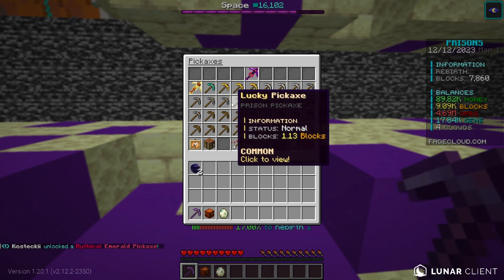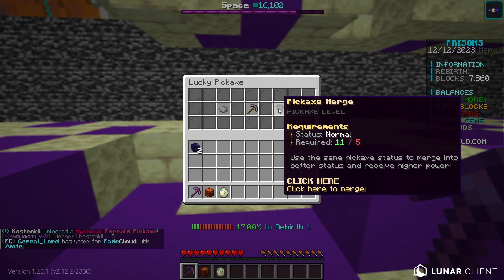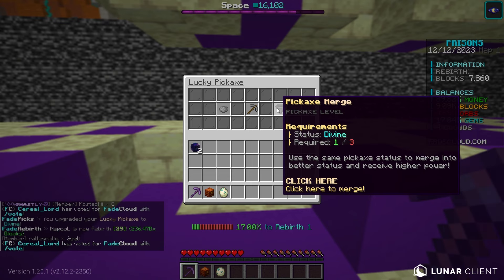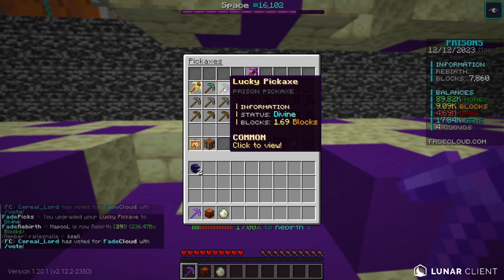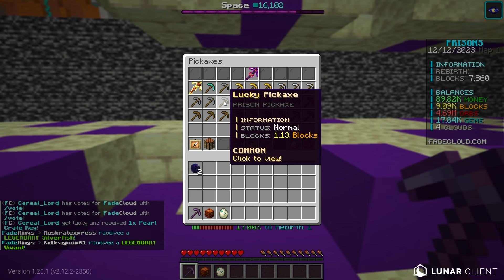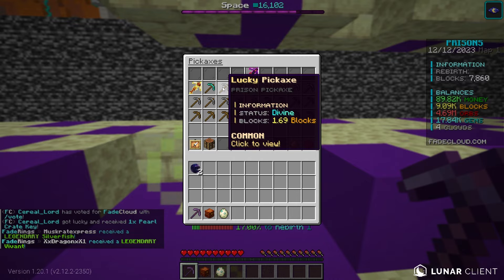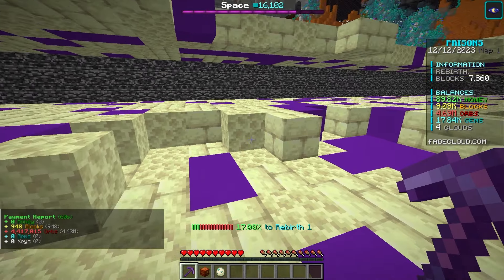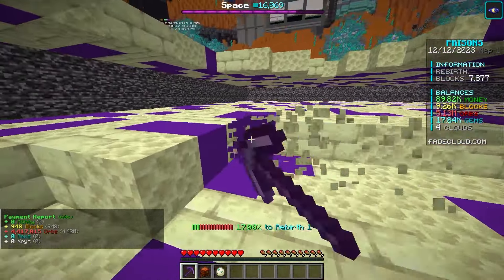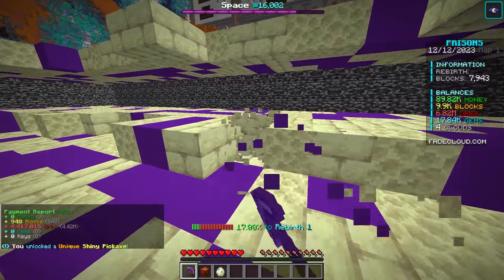I want to show you how the pickaxe merge system works. If you have five of the same pickaxe, like this lucky one, you can click on it and combine them together — it requires five of them. If you do that, it converts it into the divine rarity, which increases the amount of blocks you get while breaking. The normal lucky is 1.13 blocks while the divine status lucky is 1.69 blocks. It's not really worth using right now but it's a system that does help out a lot.